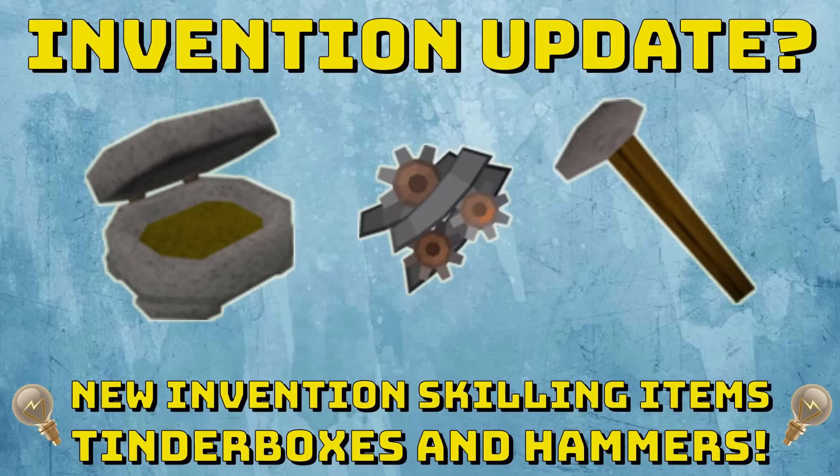Hi guys, MyCrew here. This is my new invention update video. There are new invention skilling items that just got released yesterday. You can now have tinderboxes and hammers as augmented items and also create your own invention-only exclusive items like the Rod-o-matic. So you can either augment stuff like crystal hammers and crystal tinderboxes, or make your own which are called the Hammertrons and the Pyromatics. I'll speak about them more in this video and show you how to make them, some XP rates I got from doing them, and about the new perks that came alongside them.